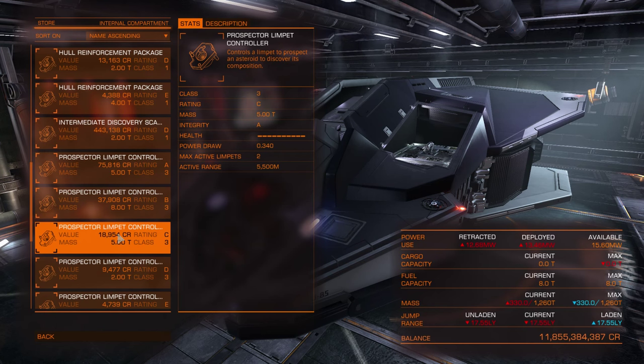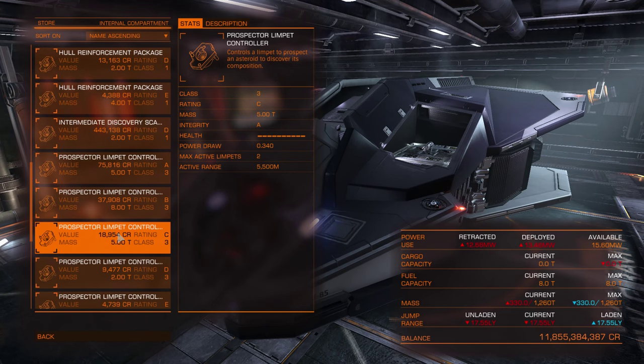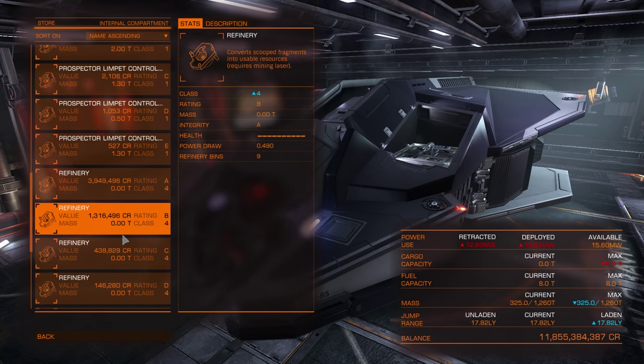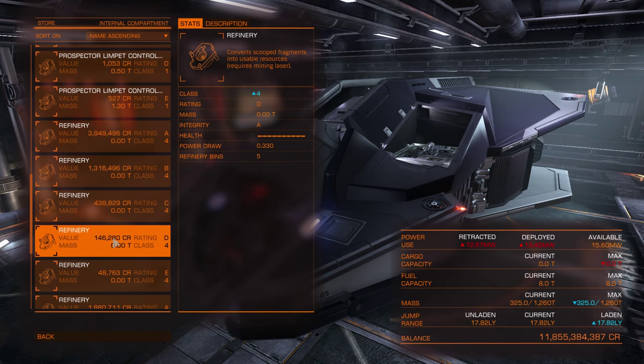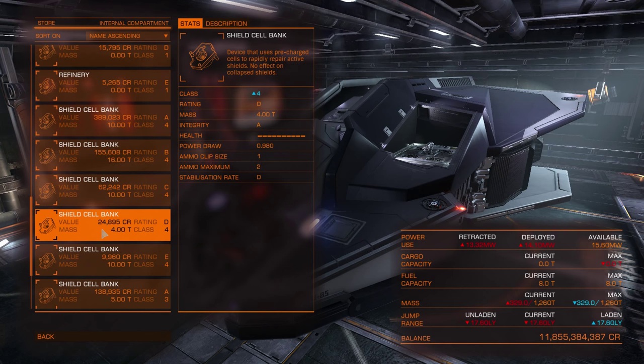The prospector limpet is used in mining — if you want to know what an asteroid is made of, you launch a limpet and it will scan it and return results. But if you are a miner you definitely need a refinery module as well, which you manage at the right UI under the cargo tab. You also need a mining laser, which you fire at the asteroid, wait for fragments to come off, then launch your collector drones — they collect the fragments, bring them back to your ship, and store them in the refinery.